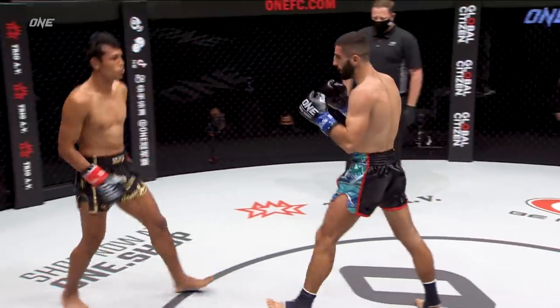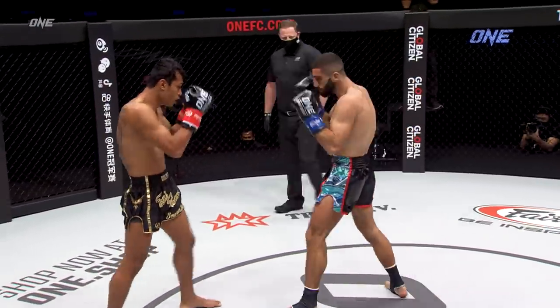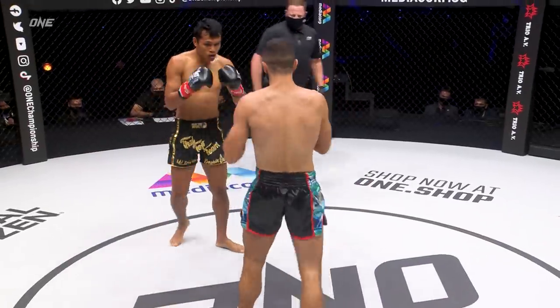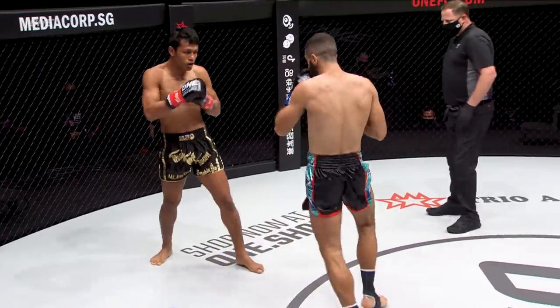Joe is throwing those wide-angle shots, and he's throwing a little bit more volume — always going three, four punches. Another one of those cutting leg kicks, legal under Muay Thai rules. 10-point must system — so if you're scoring at home, give the winner of the round 10 points.